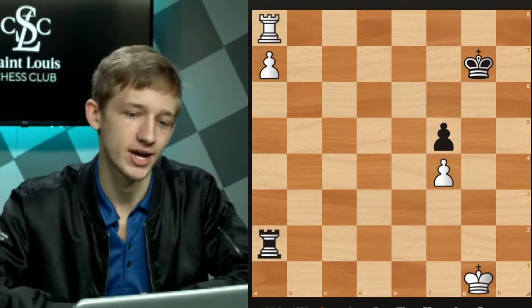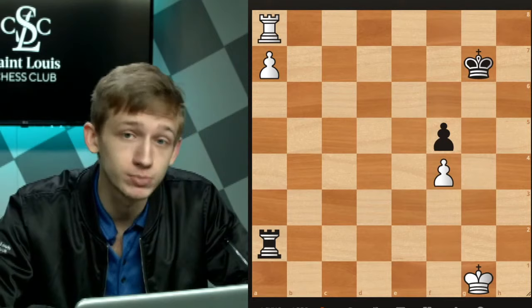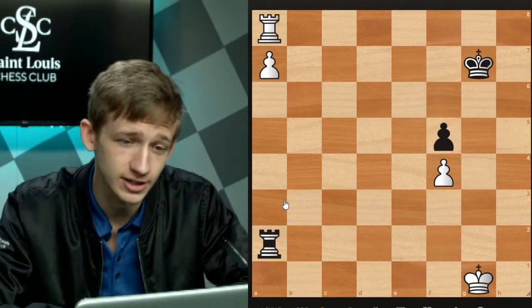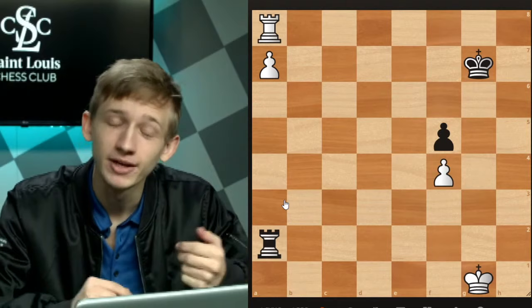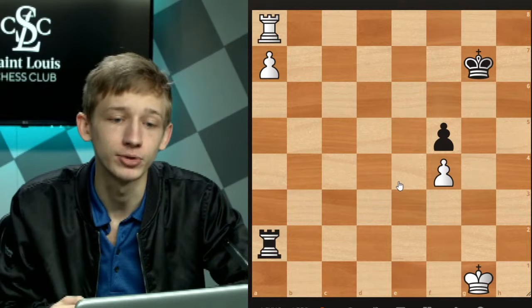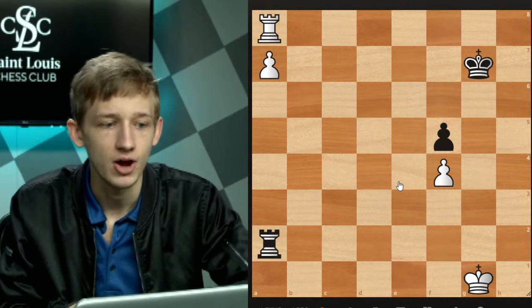So why are we spending our time on these technical simplified endgames? The fact of the matter is this stuff is really important to know for the much more common scenario of when both sides have three pawns on the kingside and we're dealing with one outside passed pawn. A lot of the drawing and winning ideas rely on a knowledge of these basic structures. So if you ever find yourself facing an option to leave f-pawns or g-pawns, it's really important to understand: f-pawns — easy win; g-pawns — easy draw.